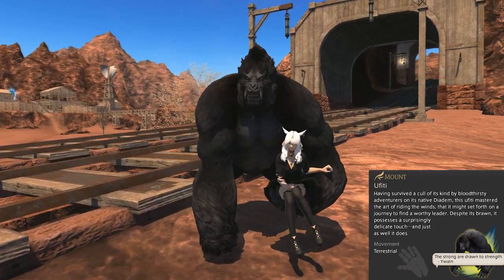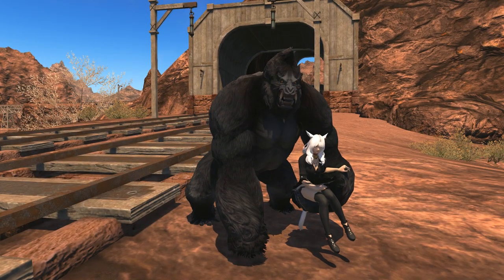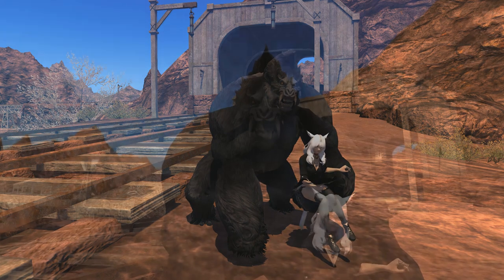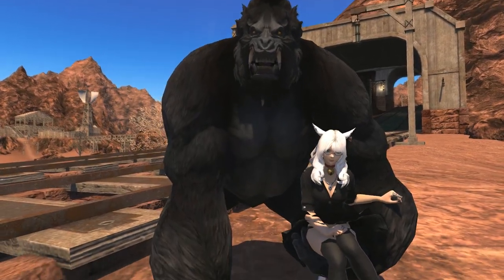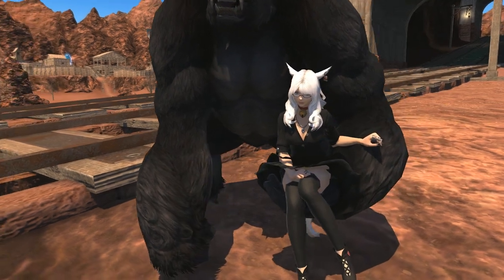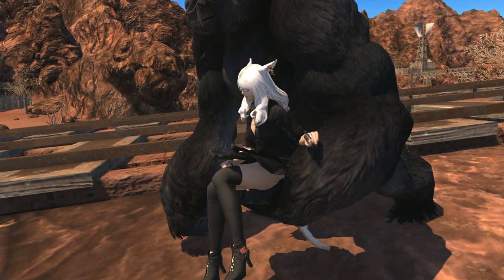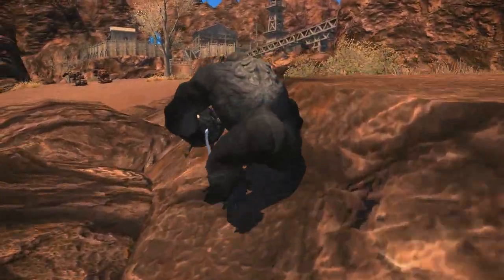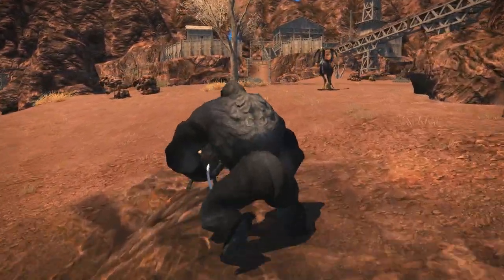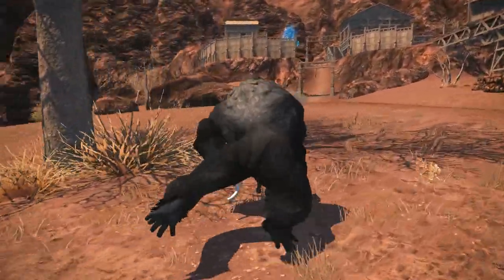The mount is by every definition the same skeleton as the mounts from the Rival Wings mounts — those armored gorillas — and this is essentially an unarmored version of that same model. Quite honestly, it's even more hilarious to just see a normal gorilla fly through the air with no jetpack or anything, and I think most people will find the way this moves to be rather humorous, especially if you were new to the game and the first thing you saw was a flying gorilla.